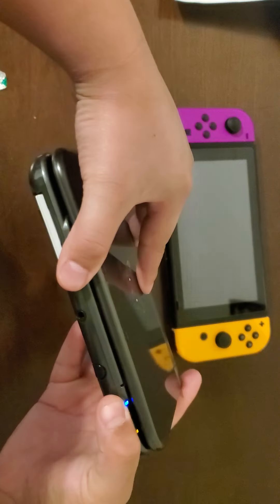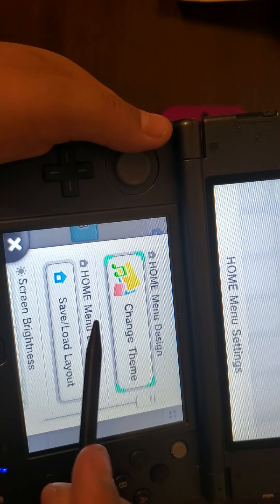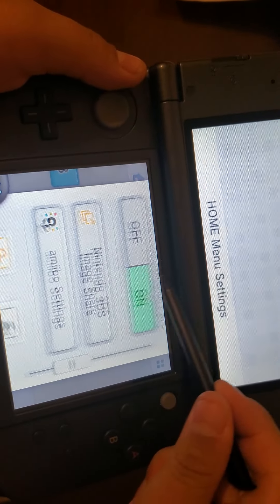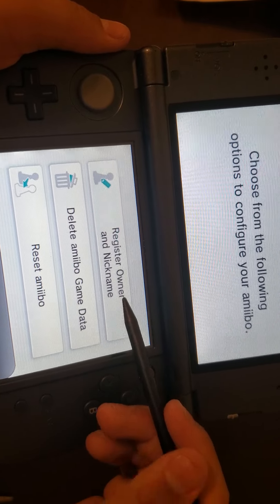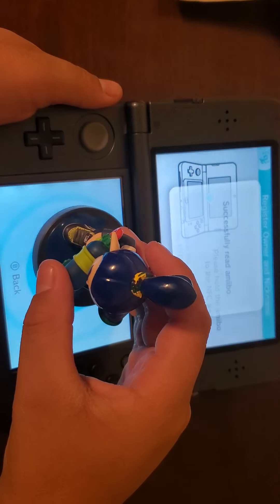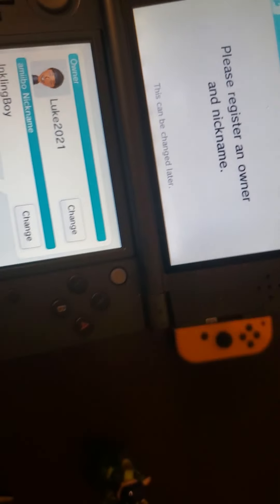First, get your 3DS and tap on the top left corner, scroll all the way down to amiibo settings, and click that. It's going to take you to this menu — click 'Register Owner and Username', then get your amiibo, tap it, remove it, and it's going to show the owner of it.